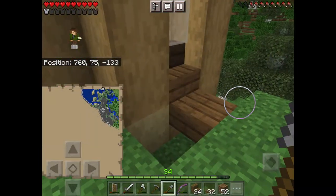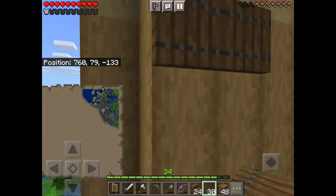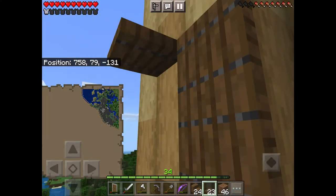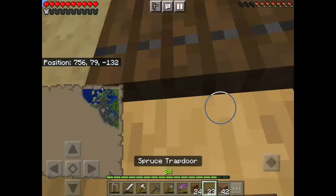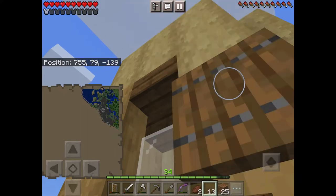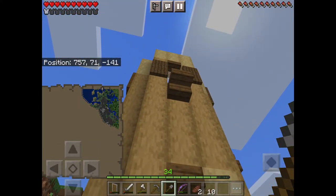Now that we've got our windowsills on, it's time to add some trapdoor details. I've got my trapdoors out and they're going to be two little levels of trapdoors. This is great for adding extra detail and dimension, but mainly because for our enchanting setup, bookshelves are going to have to go in the walls — we don't want to see them, we're just being sneaky. It honestly does look cute and adds to the build. On the front one, because there's a window, we'll use these as little shutters.